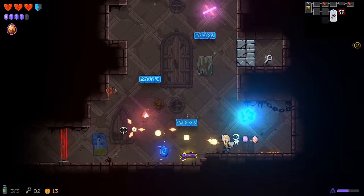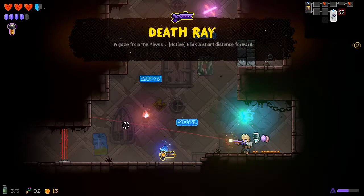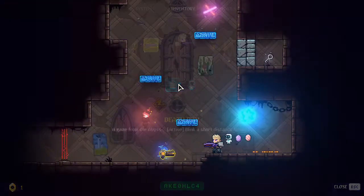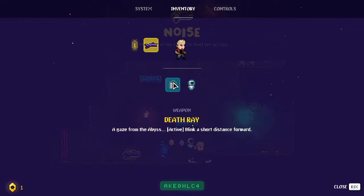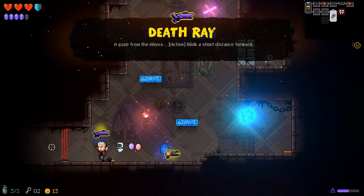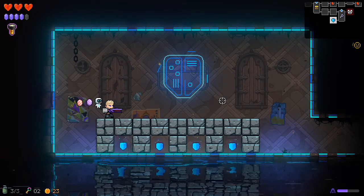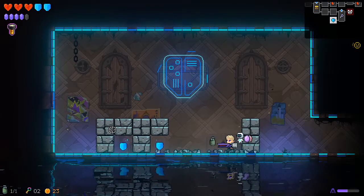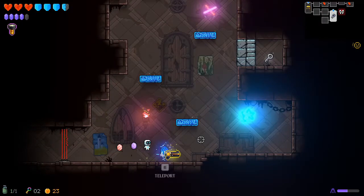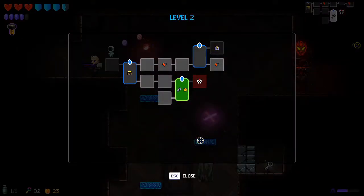I'm wondering whether the hip flask applies to our current gun or the gun we had when we picked it up. Let's go into this room — it damages us but it lets us walk in, and it looks extremely worth it. Oh, what a beautiful bomb placement. We might have been able to get in that room without using a bomb at all, with our small teleports.